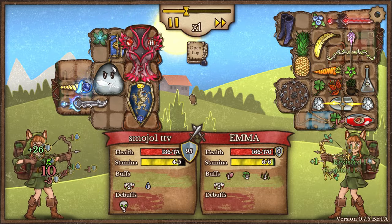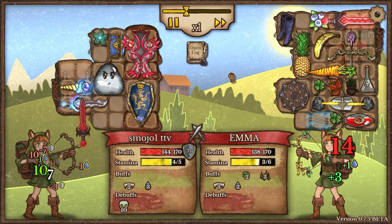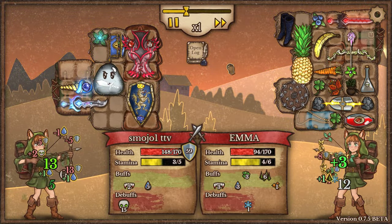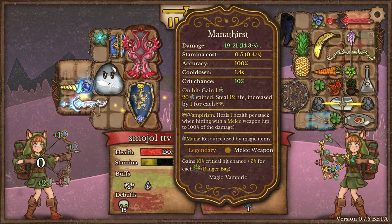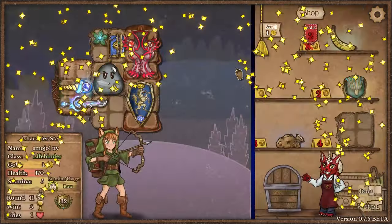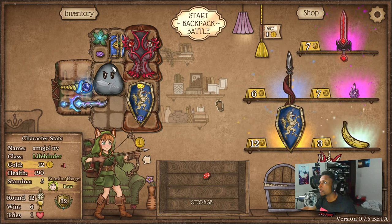It doesn't seem like a complete build. He's also not really gaining any poison on us except for the pineapple — I mean this also puts poison so there's that. I don't think the DPS is high enough to kill us before our DPS ramps up. That's good, that's really good.